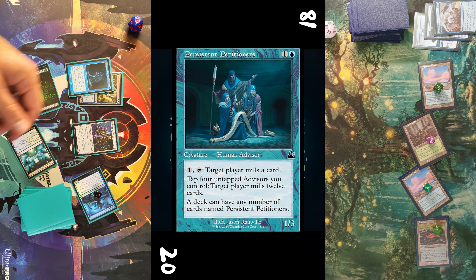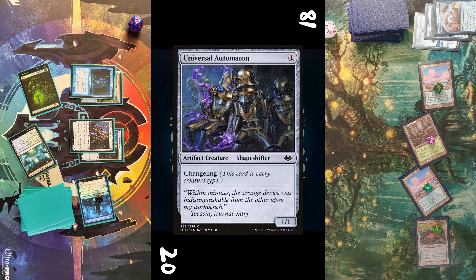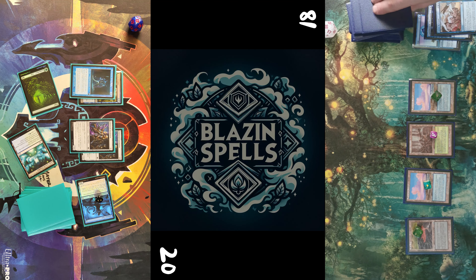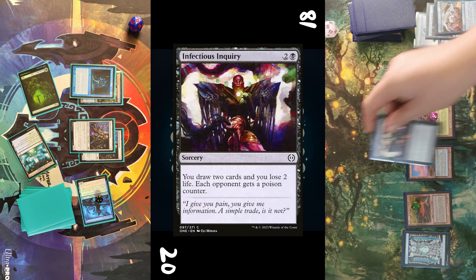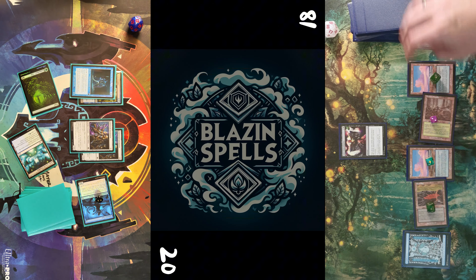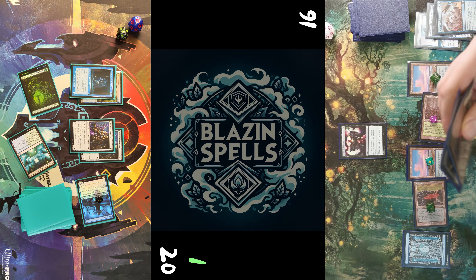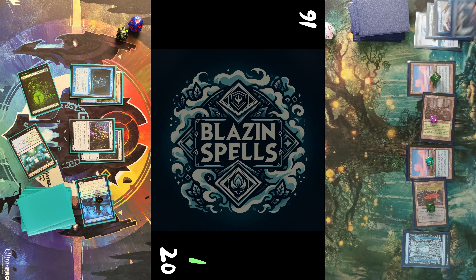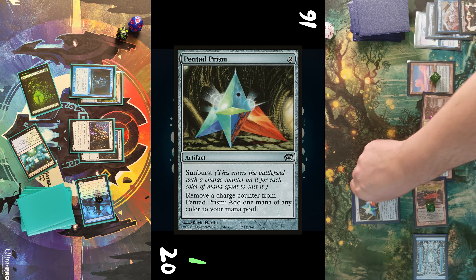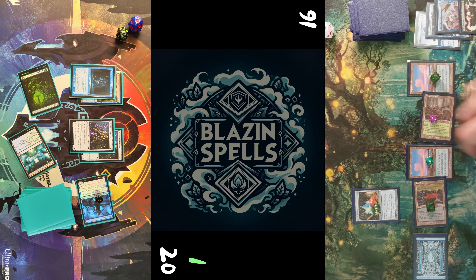Before I draw, I scry to select a bit — another card stays on top. For three mana I cast Persistent Petitioners first and then the Universal Automaton, pass turn. Opponent draws, plays Infectious Inquiry which poisons me, loses two life, and draws two cards.